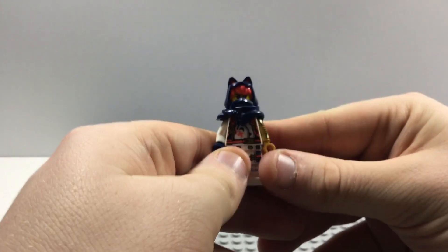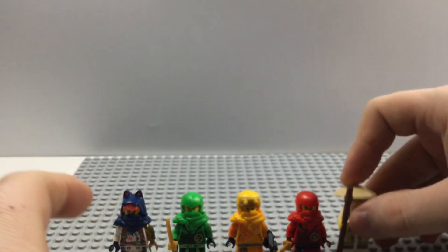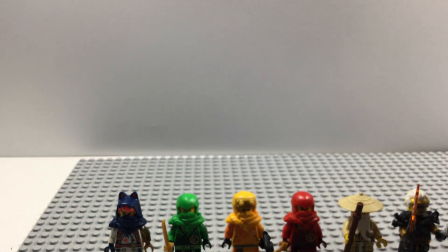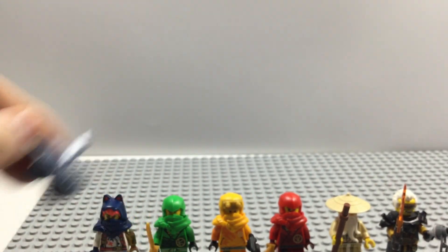Now we'll take a look at our minifigures and give my overall thoughts. So obviously we got Sora, Lloyd, Arin, Kai, Master Wu, and Rapton. And we can't forget about the lovable Ryu - another big dragon character that comes in the show.